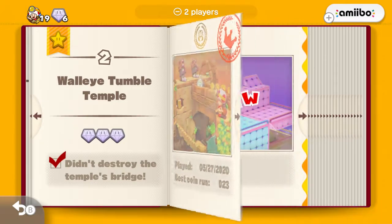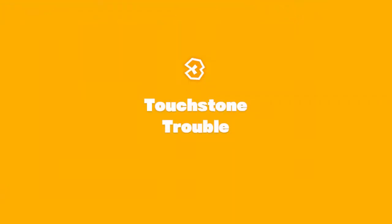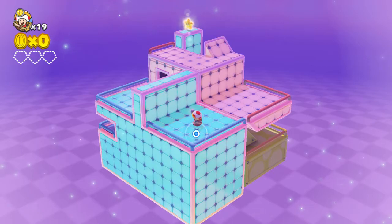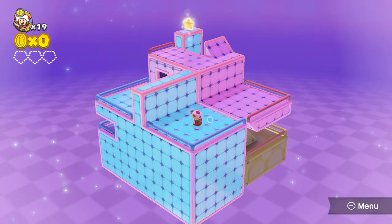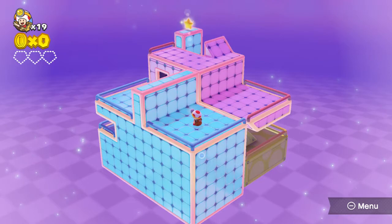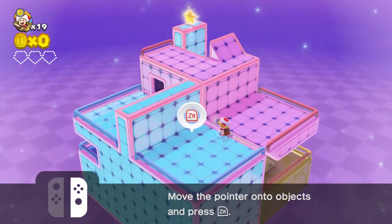This time we're going to begin by taking on Touchstone Trouble. This is one of the instances where we are not going to be able to get all of the super gems, the power star, and the secret objective all in one go. We can get all the super gems in one go, or the power star and the secret objective in one go.